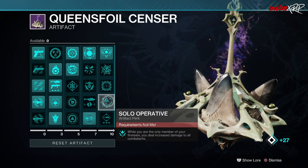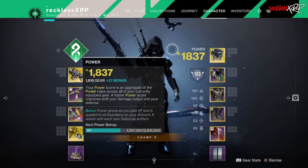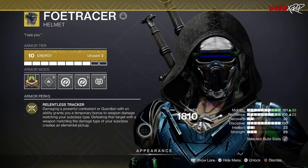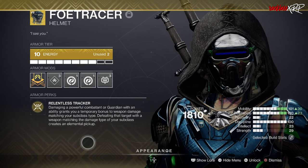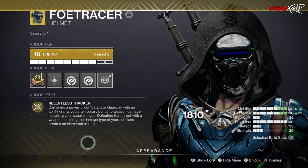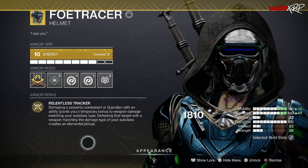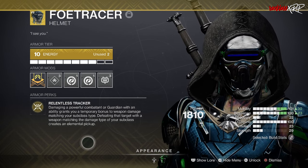For our Exotic, I feel Fowl Tracer is going to be the best for this Strand Hunter build. Its intrinsic perk, Relentless Tracker, means damaging a powerful combatant or guardian with an ability grants a temporary bonus to weapon damage matching your subclass type — which will primarily be Quicksilver Storm, so you'll do a lot more damage. Defeating that target with a weapon matching your subclass damage type creates an elemental pickup, continuing the synergy.